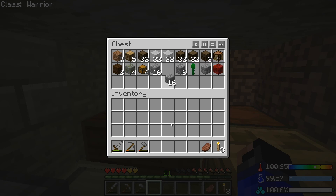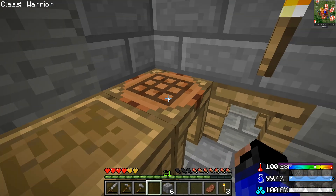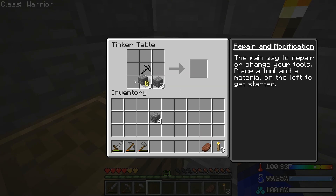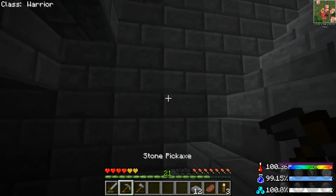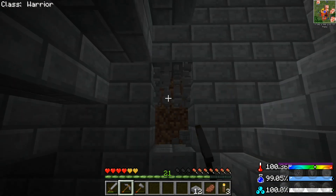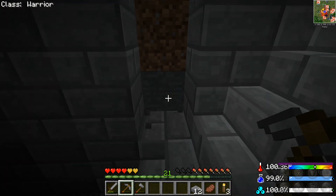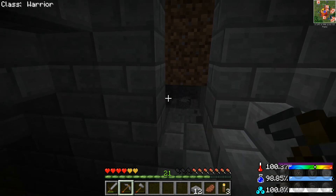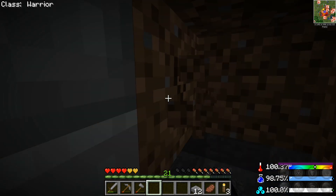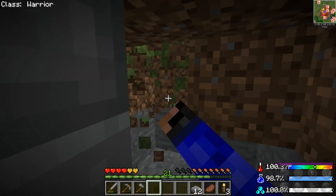All right, one two three, one two three. Okay, this will help me set up a dark room. We're just gonna dig a hole here, and put down half slabs to prevent anything from spawning on it.